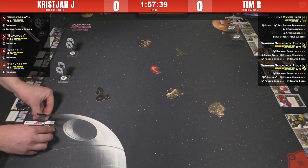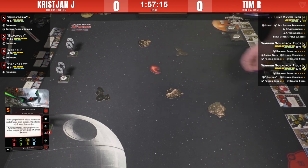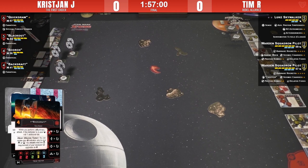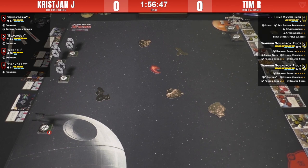Christian is running a First Order list with a very skinny Quick Draw — about as stripped down as she gets — running just Fanatical and Special Forces Gunner. Blackout is an excellent i5 and affordable alternative to Soontir Fel, just rocking Fanatical as well, which is an awesome upgrade on almost every First Order ship. Scorch is one of the commentator's favorite First Order ships, running Fanatical, and Backdraft running just Fanatical too — a four named-ship list.